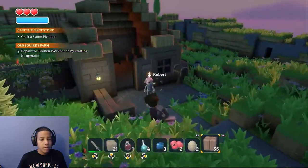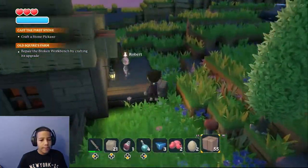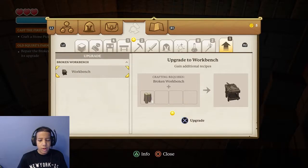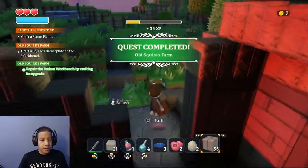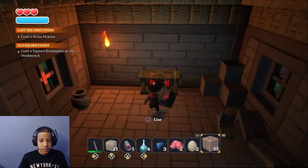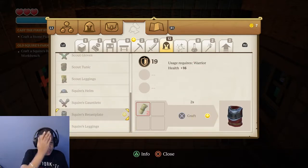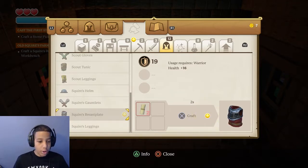Repair the broken workbench by the old squire's farm. Repair the broken workbench — how do I do this? Use it — okay, there you go. Yay! Craft a squire's breastplate from the workbench — oh my goodness! So much going on. It's like it should have an arrow saying 'hey, go this way' — but it doesn't have that.